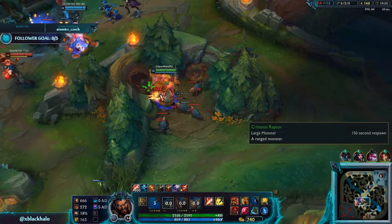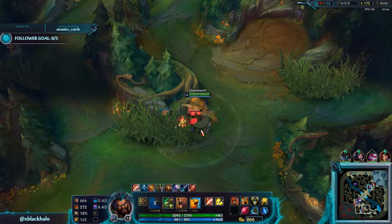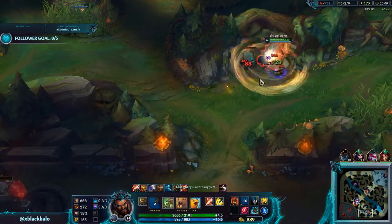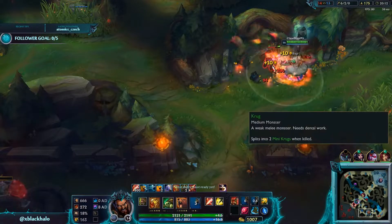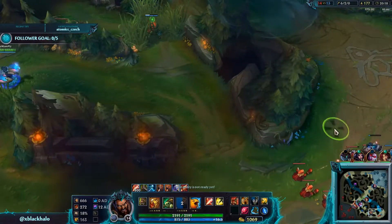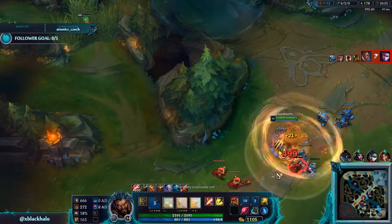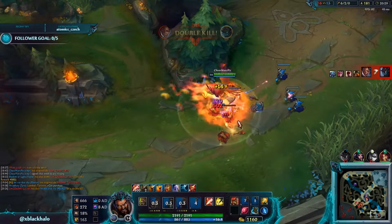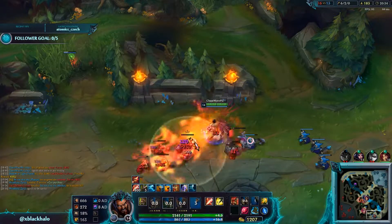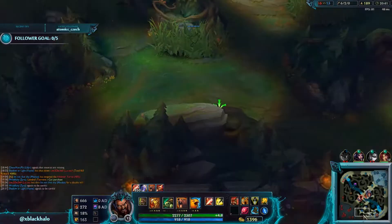When you have this much of a lead, the main thing is just don't die. But there's more to it than that — like here I could try to kill Lucian, but it's better to focus on objectives and proper rotations. I have Triforce now, so I just go by and start pushing. I don't know what my team is really doing right now but there's nothing I can do for them. Lucian literally just ran over there and got two kills — he was just bot with me.